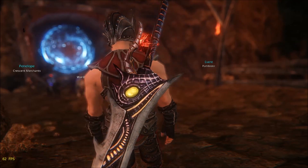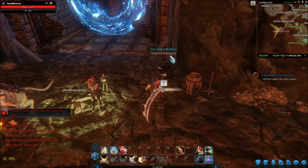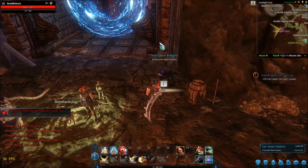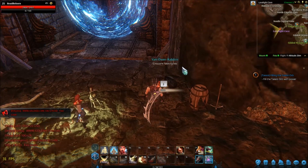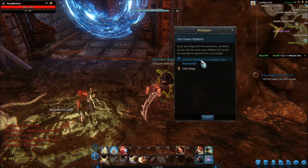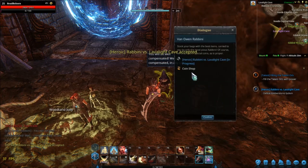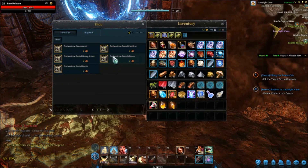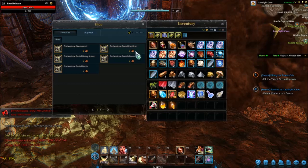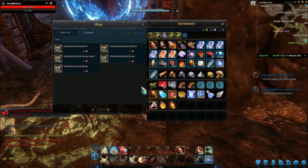One thing I forgot to mention: even if this guy doesn't have the quest marker above his head — Van Owen Rabini — still speak to him, because he still has that repeatable heroic quest where you can get yourself a lava light coin. And if you head over to the coin shop, you can see that boots, armor, gloves, and shoulders are all one coin each, so that's going to give you another piece of heroic gear that you can break down or sell.